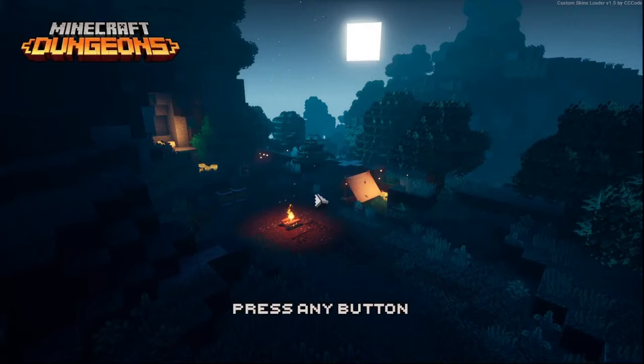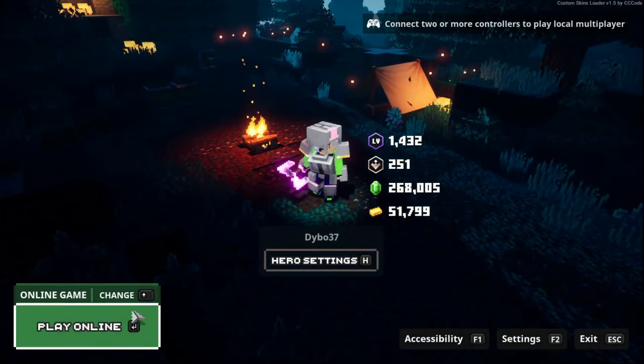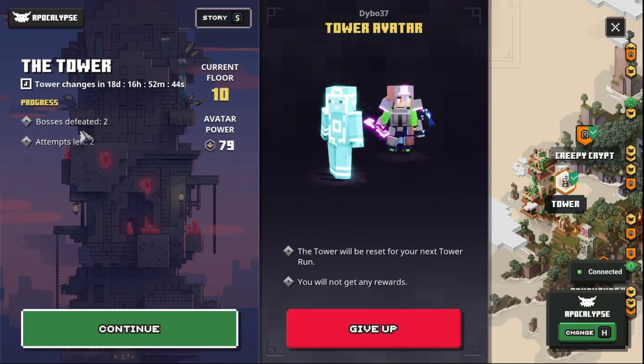This is where most of the time for this glitch is spent, since closing takes a while with all those splash screens. But now when you go back into the tower it says boss defeated: 2 — that's the glitch.